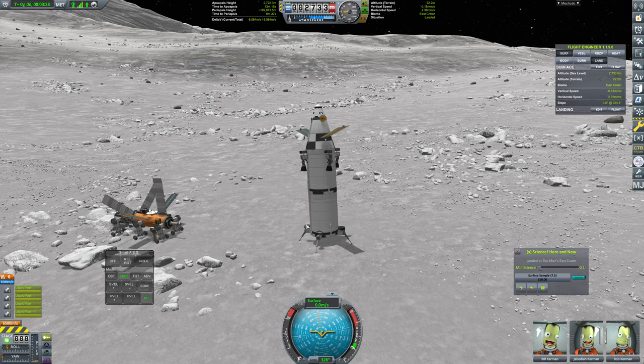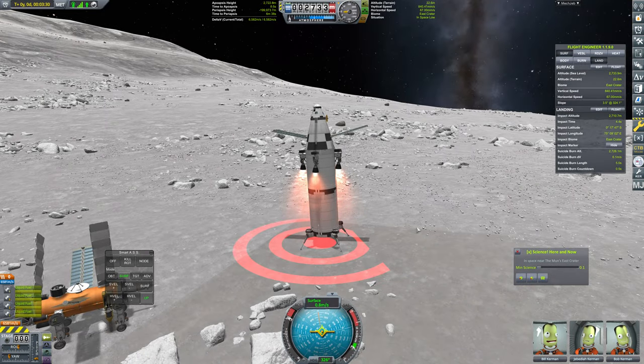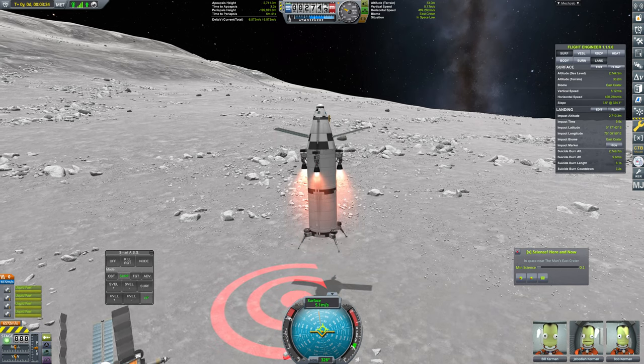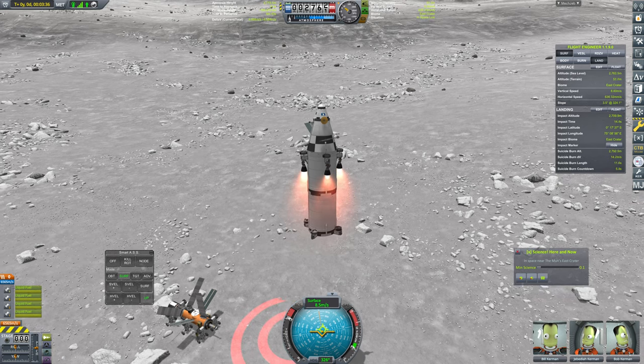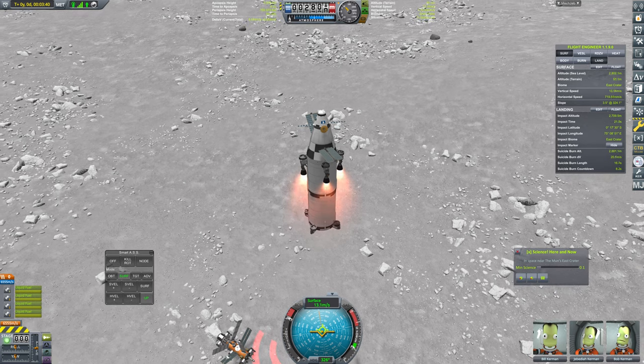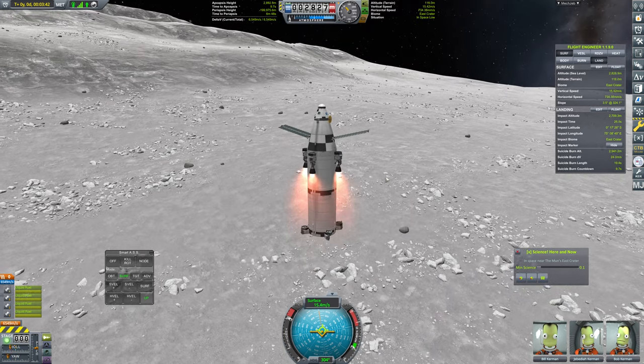We're going to want to go on the 270 marker here because we want to hit a retrograde orbit. Oh, that's so heavily loaded — we have very little thrust to weight here. That is exciting. And that's of course because we're fully refueled from our base, which is absolutely wonderful.